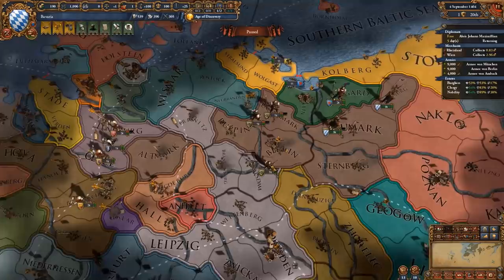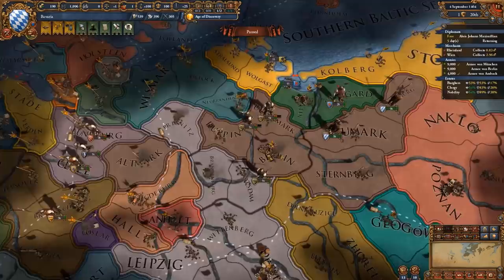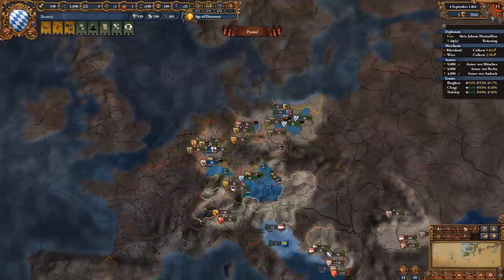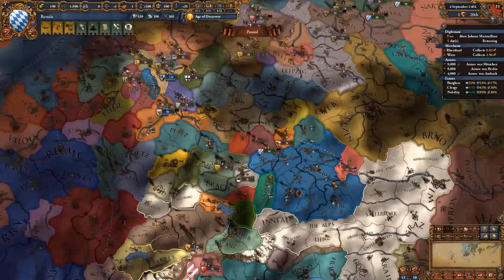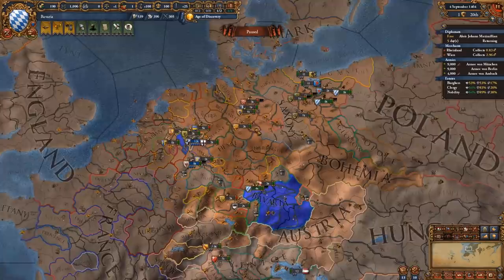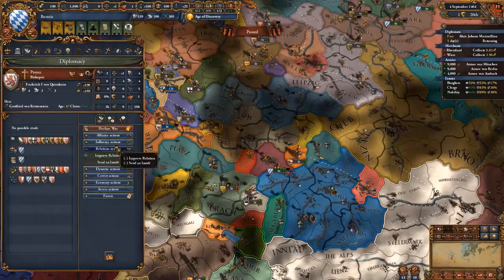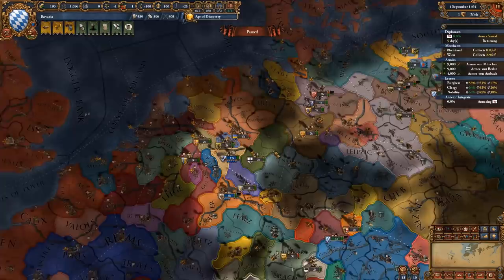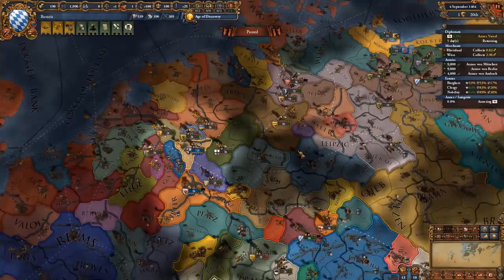By the way, this tactic works as Bohemia as well - Bohemia has a mission to get a PU over Brandenburg too. You can use the same tactic: give lands to Saxony, Volgas, or whichever ally you attacked with that has a border with Brandenburg. So within just the first 20 years of the game we managed to get hold of most of South Germany and parts of West and North East Germany. We started as a three-province minor and still don't have any coalition against us, because we are improving relations continuously with most nations.